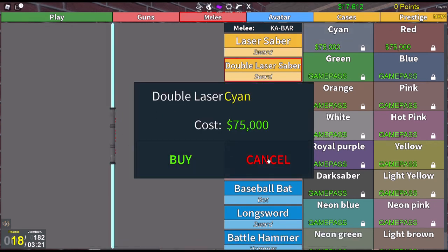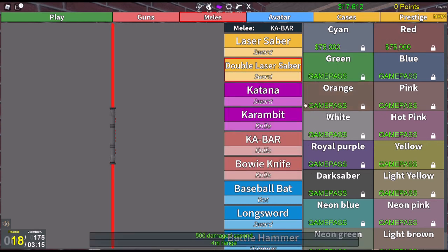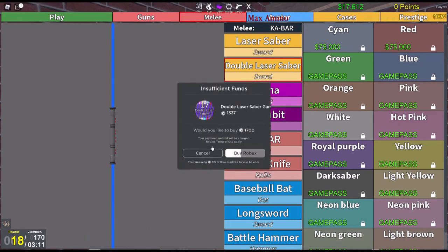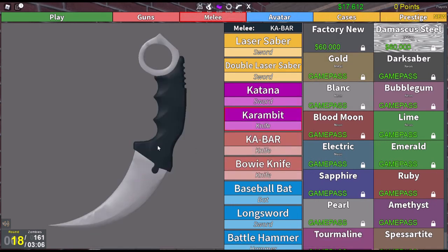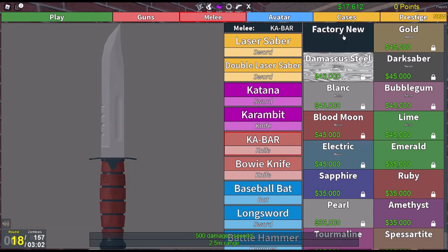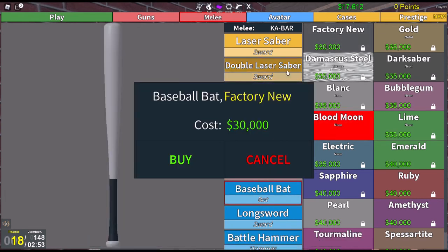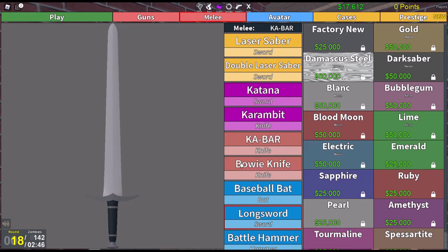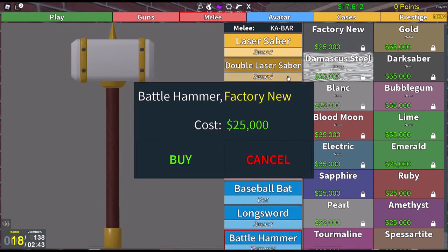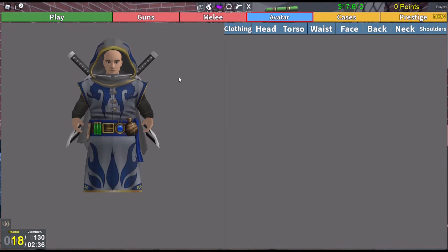The double one looks pretty cool — a double-edged red one. I like cyan, blue is more my favorite color. Right now I just have the standard starter knife. Doing melee is pretty effective — once you activate it using the number three key, your primary gun is slot one, secondary is slot two, melee is three. If you have an RPG or rocket launcher that'll be in slot four, and if you open the mystery box it goes into slot five.